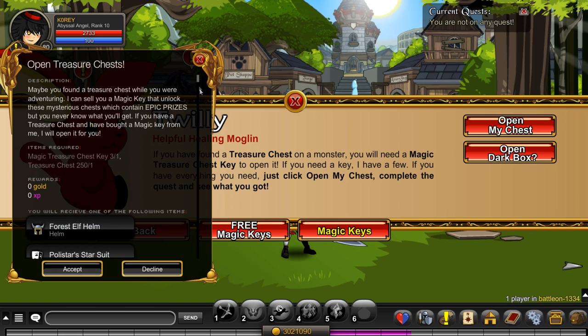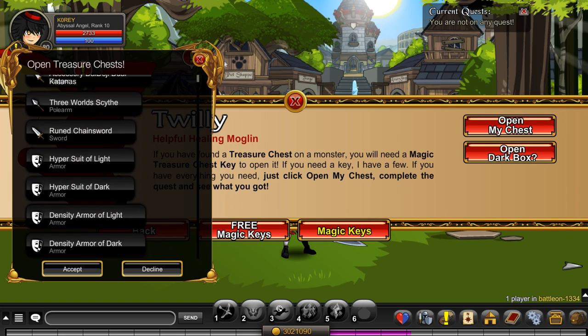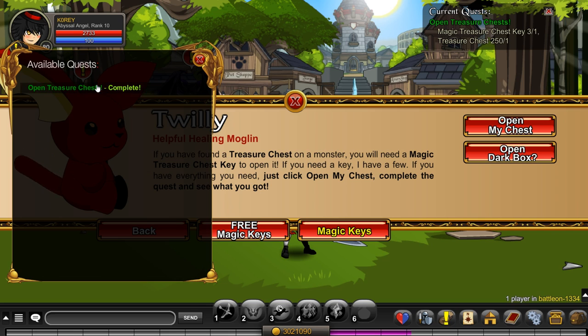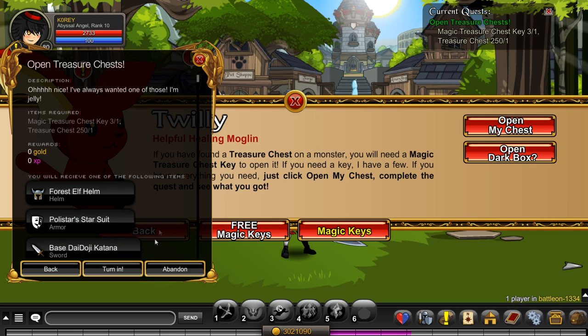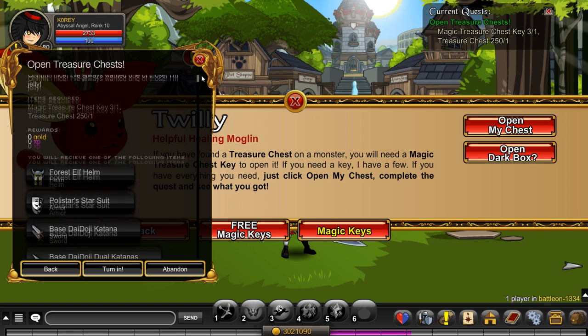Now we've got to open 3 chests. They haven't added any new items since — when did Frostbain get added? Was that January? In December? I don't know. It's been a while since they added any items to the treasure chest. Hopefully they'll add some for TLAPD or maybe this Christmas. They'll add a few items a year to the treasure chest.